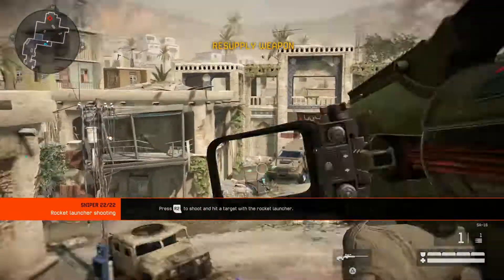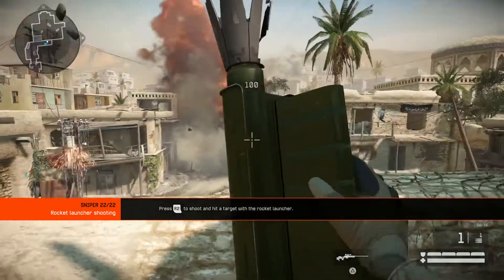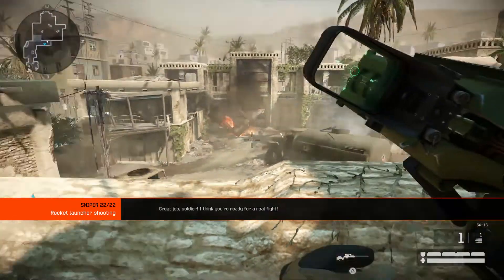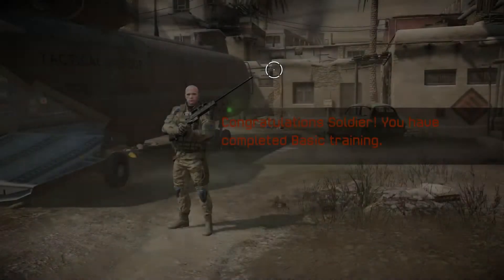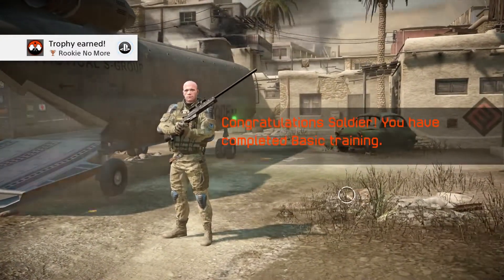In some missions you can use a rocket launcher. The rocket launcher is the only way to take down a vehicle. Hit a target with the rocket. Great job, soldier — I think you're ready for a real fight.